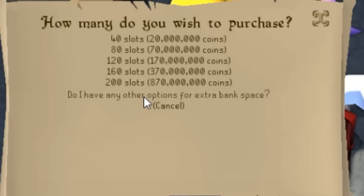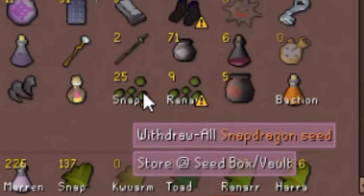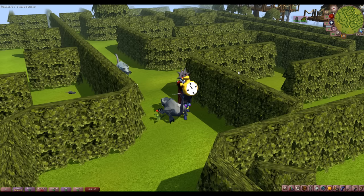I'd like more bank space, but I can only spend so much gold on my bank. There has to be a better solution. The Wasted Bank Space plugin gives me these little symbols on every item in the bank that I can store somewhere else.